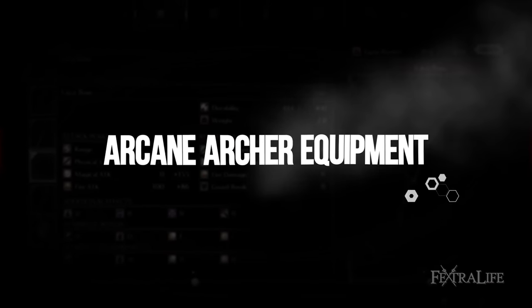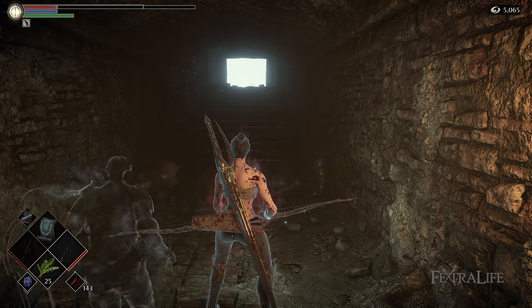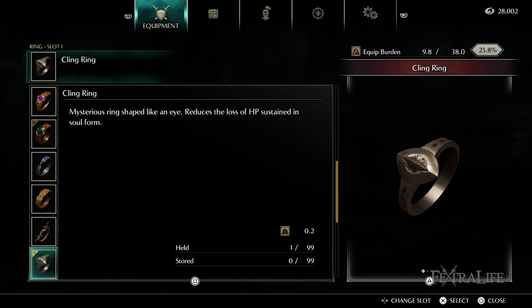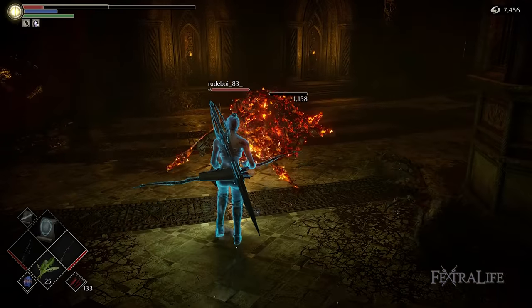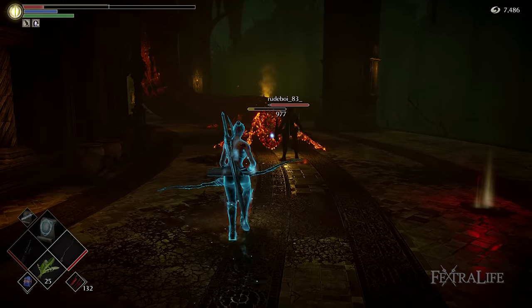In this section we'll look at what equipment you'll need to play the Arcane Archer build effectively. Keep in mind this will change a bit depending on what section of the game you're on. At the beginning of the game, you'll want to pick up and equip the Cling Ring as soon as you can to further increase your health in Soul Form. You'll likely be in Soul Form a good amount of the time, gaining extra damage while doing so if you want white character tendency, and you'll be at reduced HP to gain the increased damage from the Morion Blade and Clever Rat's Ring.